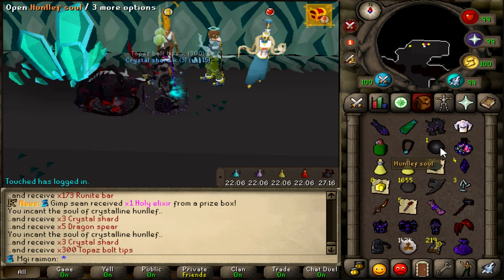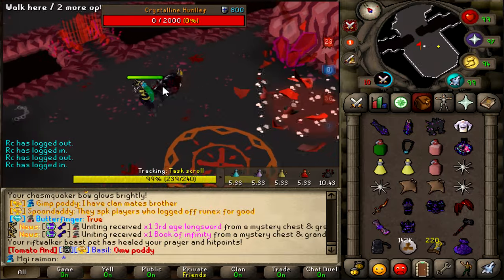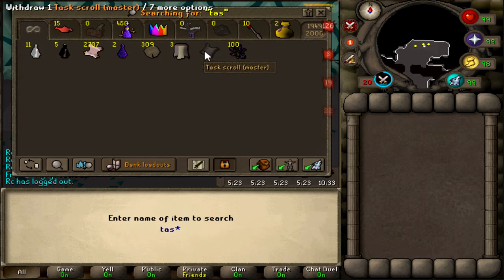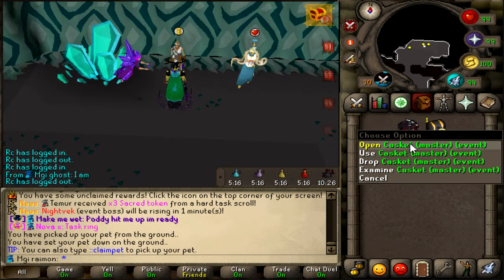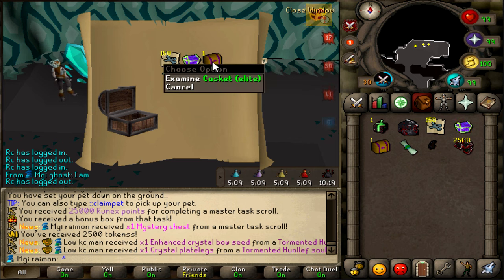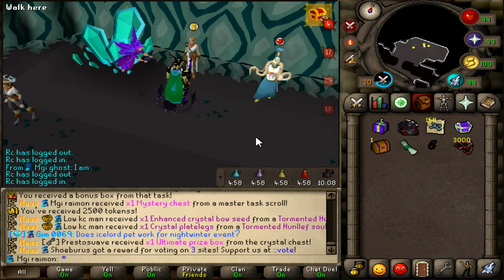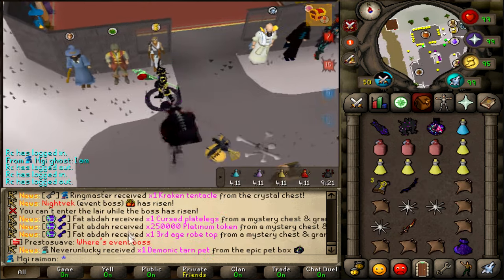Hunlef. Not much — just some Crystal Shards. Final Crystalline Hunlef — I don't really care about the drops, I just want to get my Master Task. After that we're going to do the Event Boss because it's about to spawn, and then do some Rift Walkers. Oh, Winter Bonus Box Rare — interesting. Also got an Elite Casket. Winter Bonus Box Rare again — I get a Donator Inbox from it. That's from a Rare one? Damn. Not as good as I would have thought. Man, I just missed the fucking Event Boss — that is saddening.